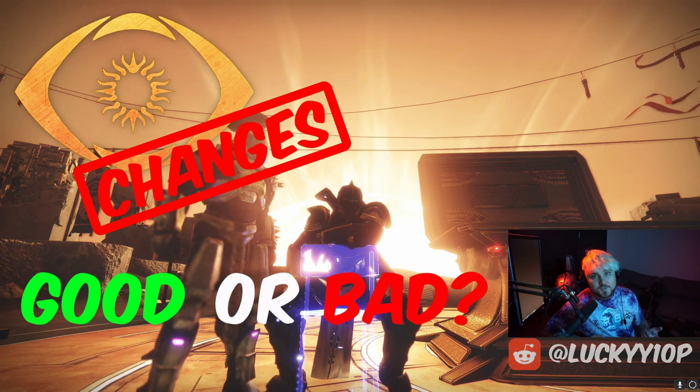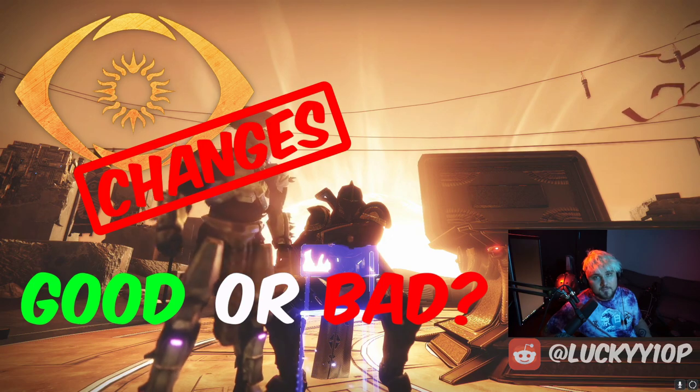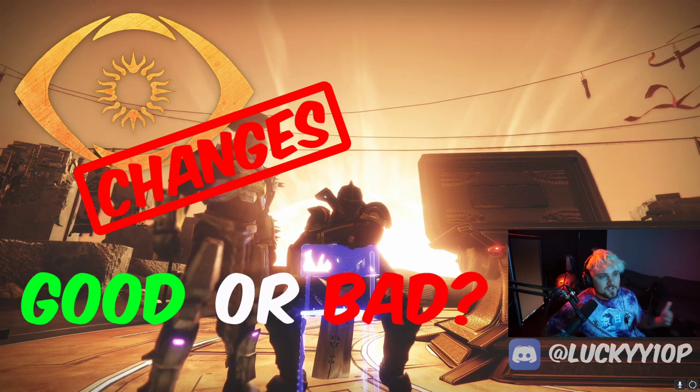First up, you can't just sit in your spawn. You can't just farm super energy by sitting in your spawn, farming ability energy, which has always been a very frustrating playstyle to myself especially. I like to push to the middle of the map, try and win the first gunfight, or lose and then get the round over with. I'm not trying to sit in there.